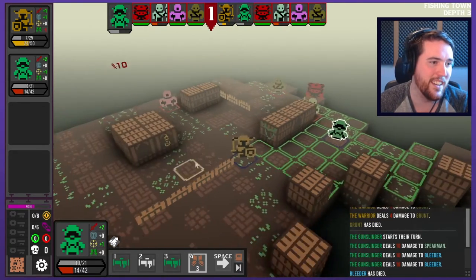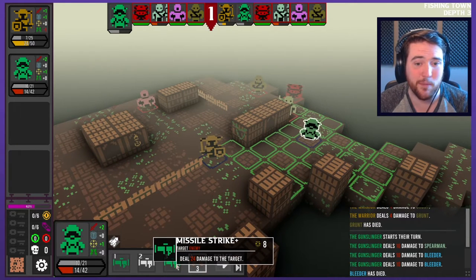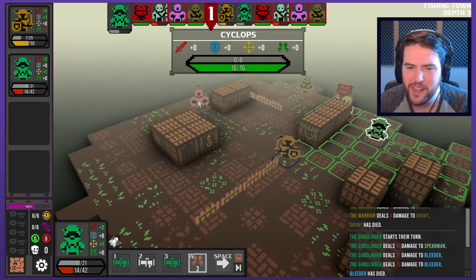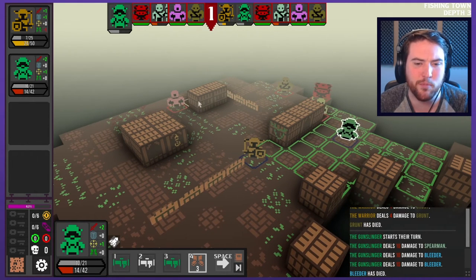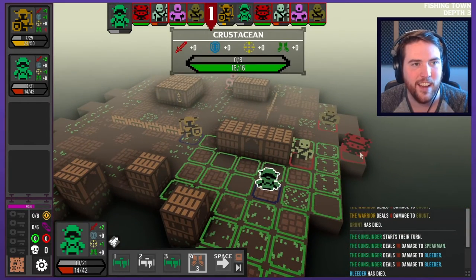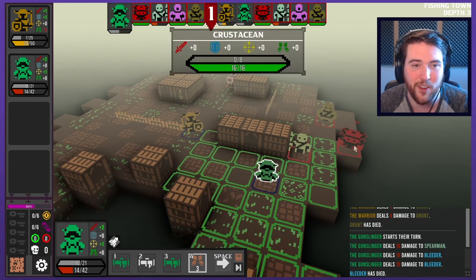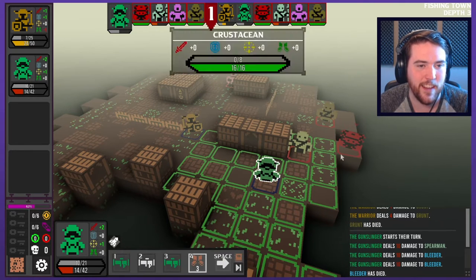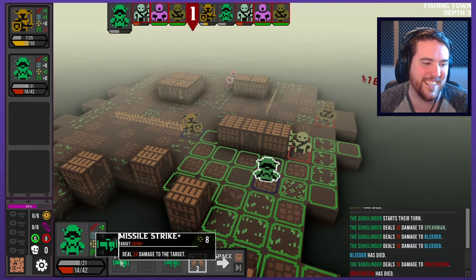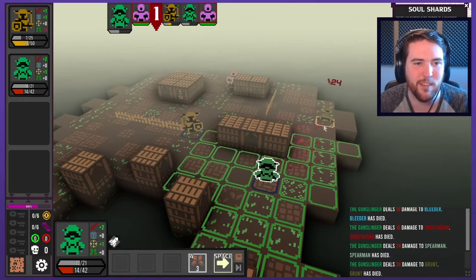Something crazy just happened — I just shot that guy a bunch. So you can spin an individual thing multiple times. Dealt 10 damage to a spearman and a bleeder. Did I kill two things? The bleeder died. What spearman got hit? This guy got hit. A crustacean and that thing over there just got fully killed. That was dope — I was a big fan of all that that just took place. Even just with that simple move, the Gunslinger is about to be the best character in the game for me, for sure.